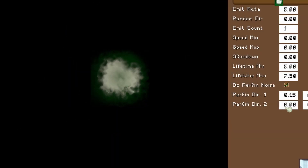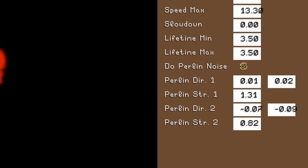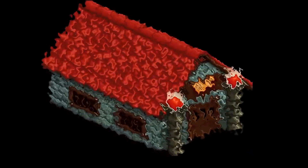Today I wanted to extend my particle system to include Perlin noise. After a little bit of coding I had a checkbox to toggle Perlin noise on the particles and four additional fields to control the flow direction and strength or amplitude.